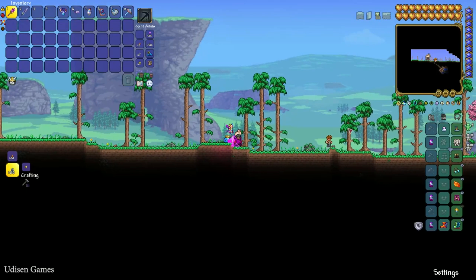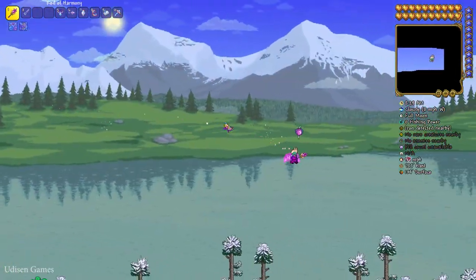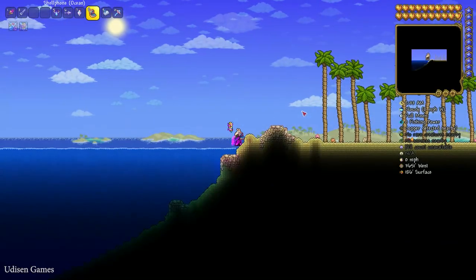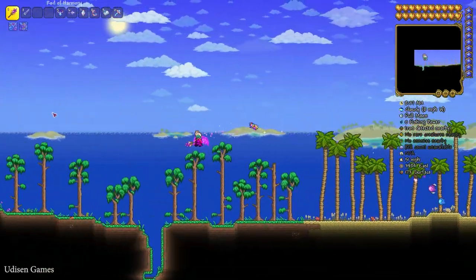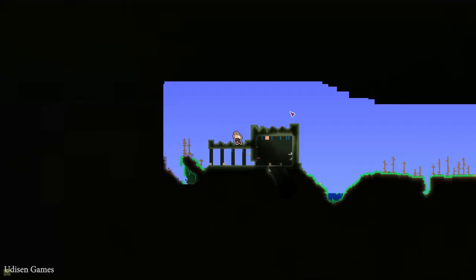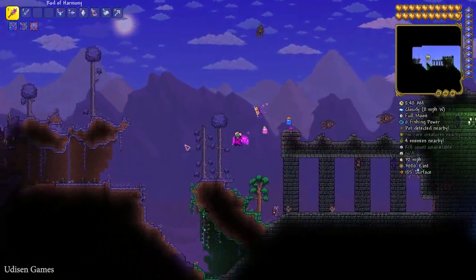Enter this shark statue seed world and go all the way to the right. Before you find the dungeon — because I'm lazy — I use a cheat and teleport to the ocean with my shell phone to reach the dungeon faster than usual. Go on the world and go all the way to the right until you reach the dungeon structure.